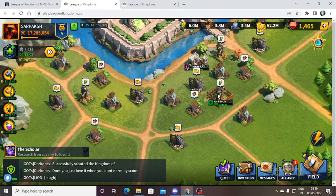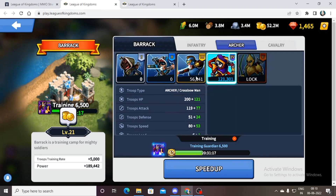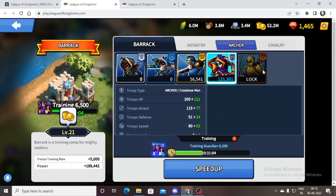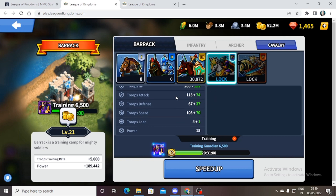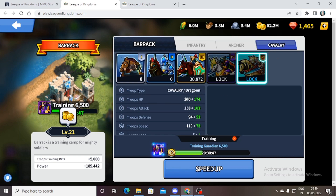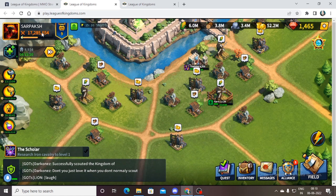Next is the archer main. After a major update, many players have shifted to archers from cavalry because the gap between archer attack and cavalry attack has widened greatly. A T4 archer has 180+ attack while a T4 cavalry also has speed at 185, and the gap increases further in T5 — archers have 278 attack versus cavalry's 200 attack.